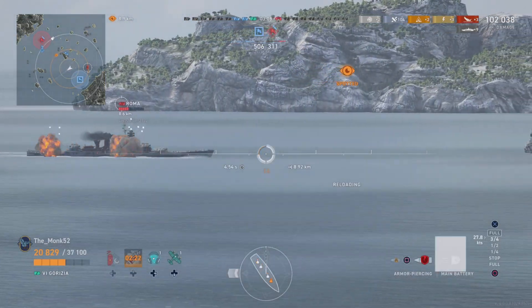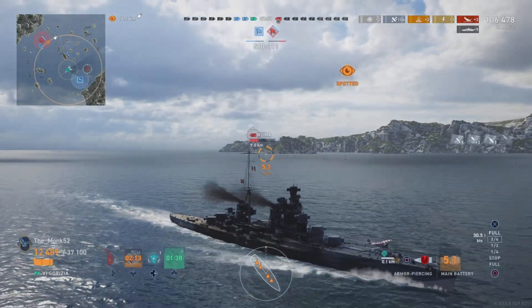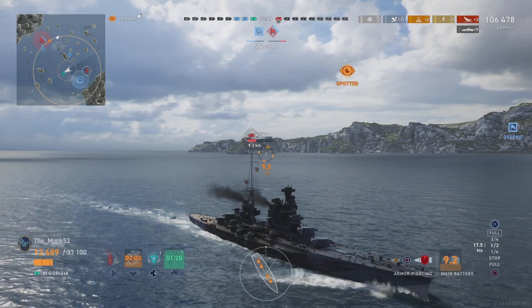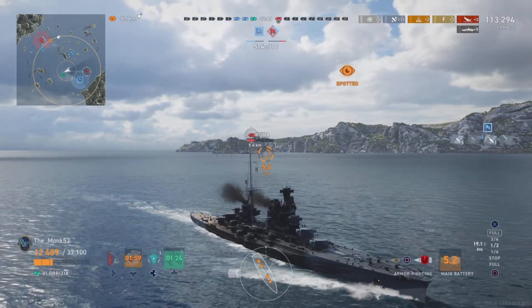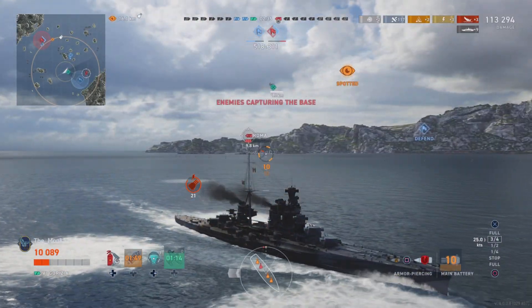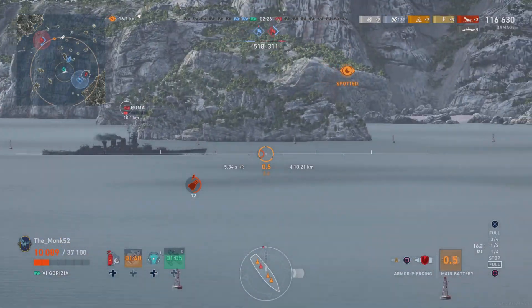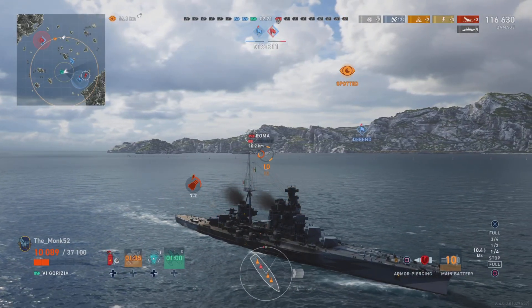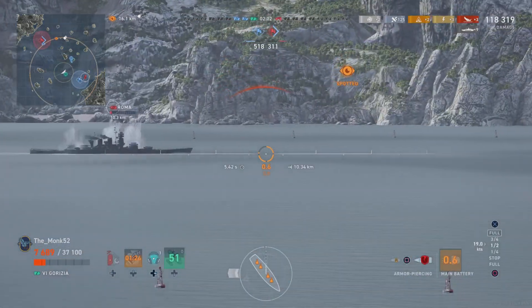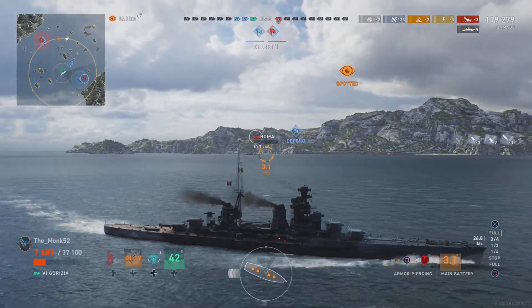The battleship aims at us pretty hard. We take one pen, rest are overpens and bounces — good angle. We keep sailing away quickly, adjusting our speed and acceleration, which is great for kiting. Our rear gun is temporarily disabled but we're not repairing yet in case it's followed by HE. It only lasts 10 seconds, so we keep firing with what we've got. We'd have liked another rolling smoke here but the Gorizia is good at kiting — flat guns make them easy to break.